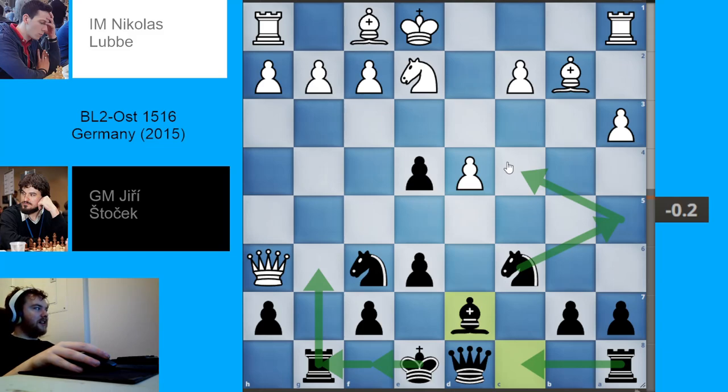With the black pieces, we have Grandmaster Jiri Stocek — hopefully I'm pronouncing that correctly. He is a Grandmaster from the Czech Republic. He won the Czech Chess Championship in 2011, and as of 2018, he is the fourth highest rated player in the Czech Republic. This game took place at a tournament in Germany. It's originally from ChessBase — I think the Mega Database or the Big Database. It's a very good game illustrating how black can play against this scary-looking gambit. More information is in the video description.